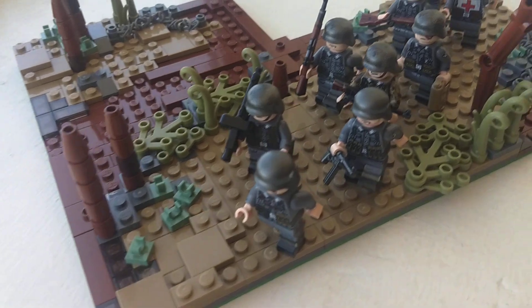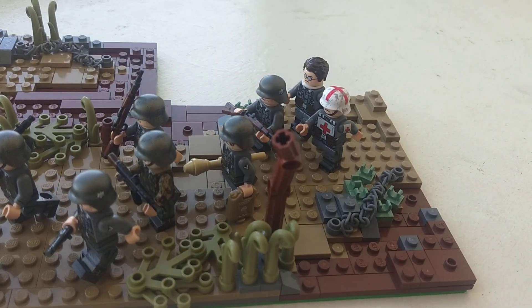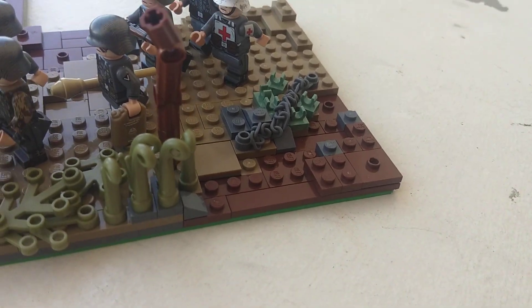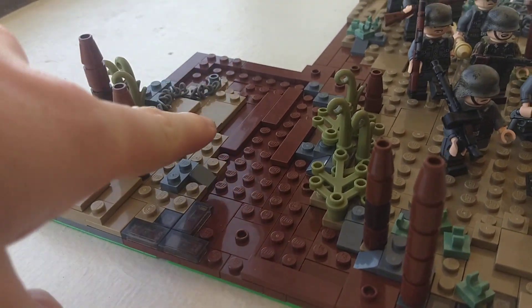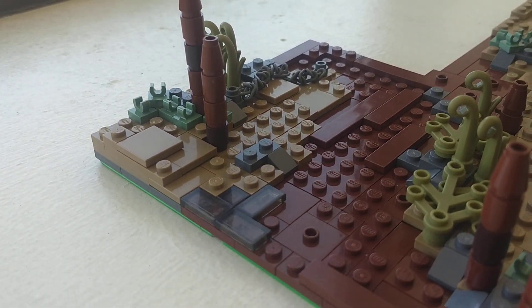Here we have a little road going through the middle with some rocks, some greenery — not a lot — some dead trees, and some barbed wire. Then we have mud all around on either side with some wood planks in there as well. We have another little area over here with some greenery and shrubbery, stuff like that.